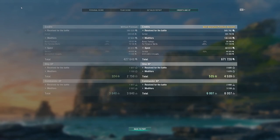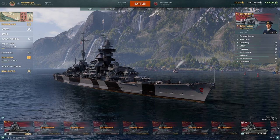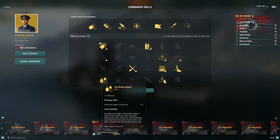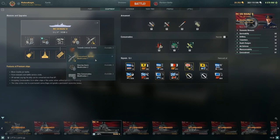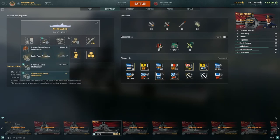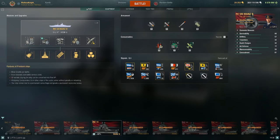In terms of credits and XP with no boosters except personal merit: 671,000 credits, 4.5k XP, 500 free XP, and 6,000 commander XP. Commander build recap: Grease the Gears, Gun Feeder, Priority Target, Superintendent, Survivability Expert, Concealment Expert, Adrenaline Rush, and Top Grade Gunner. Equipment: Concealment System Mod 1, Prop Mod 1, Aiming System Mod 1, Hydro Search Mod 1, and Main Armaments Mod 1.